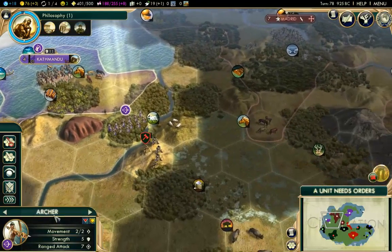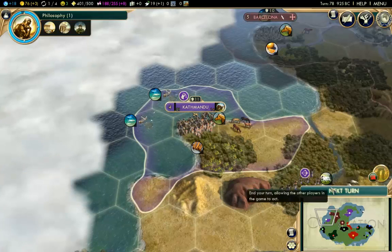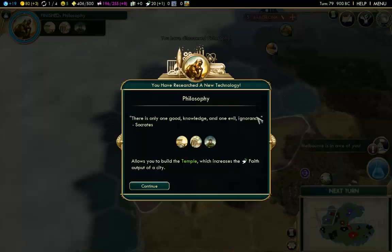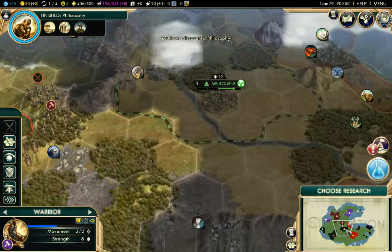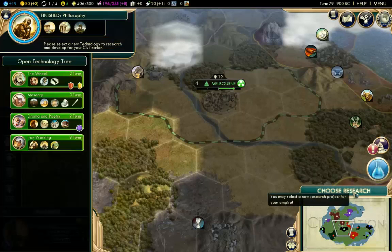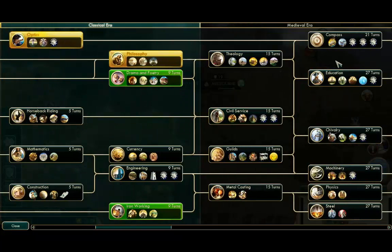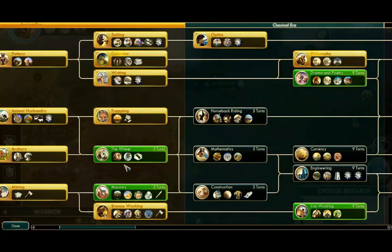I'll leave the archers there for now and fortify the bowmen in Kathmandu. Kathmandu is going to take Uluru in the next border growth, which is fine. We won't turn to philosophy yet. Melbourne is in awe of us. Let's choose research — we've just finished philosophy and we're not far from the compass. We're going to go back and finish off some of the ancient era technologies, starting with the wheel — only going to take two turns.